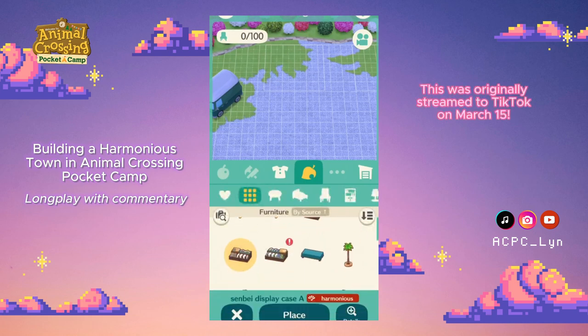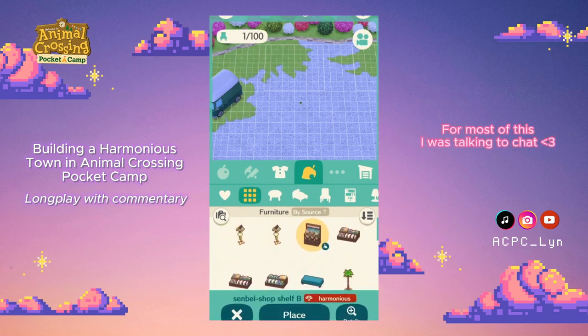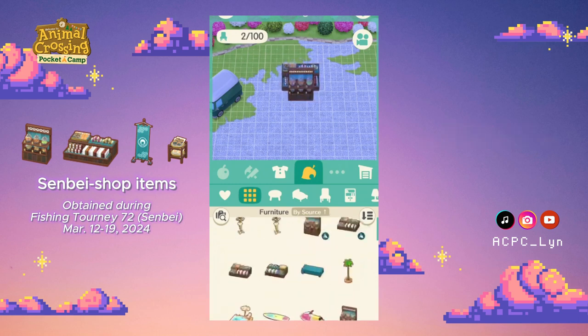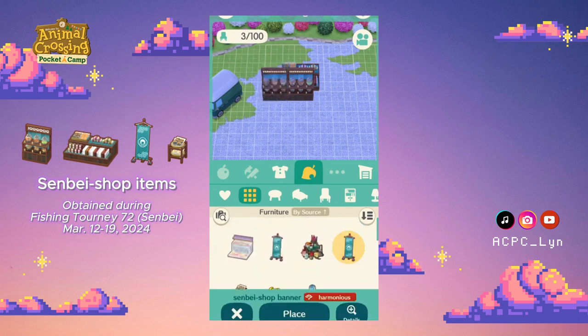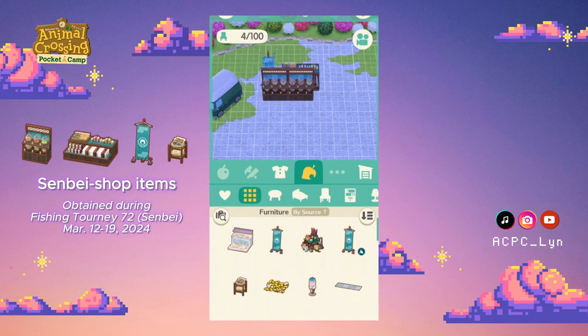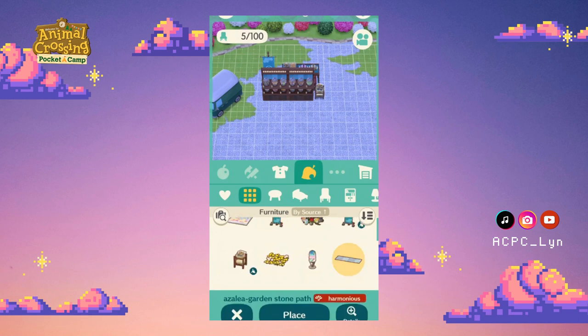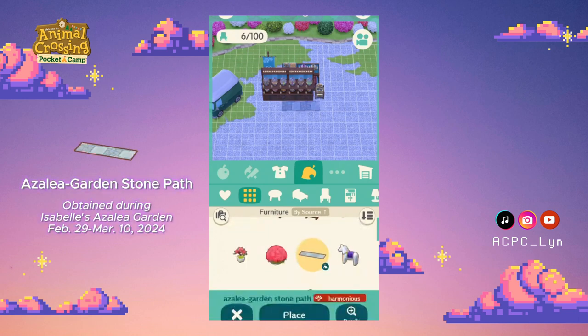We have all these fishing tourney items that I haven't even checked out yet — you can see they'll have the new notification on them. They're really the same, a lot of them. I did get a bunch of these stone paths from the garden event, but so far the fishing tourney has been pretty underwhelming. These stone paths are really nice though, so let's try these stone paths.